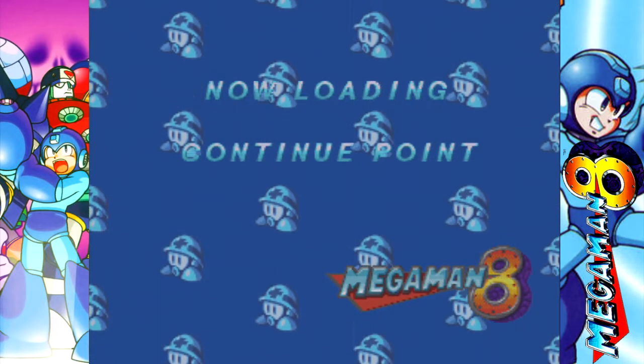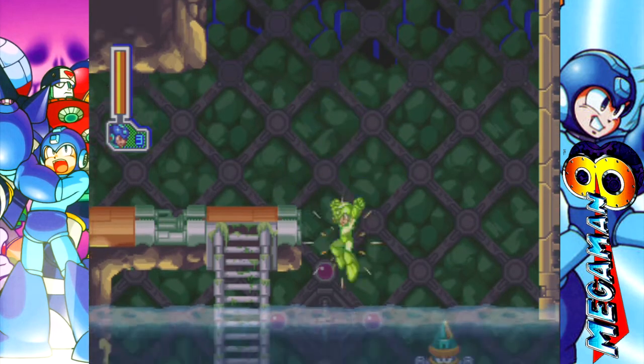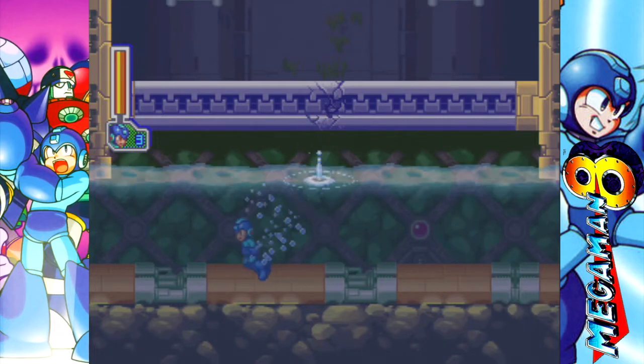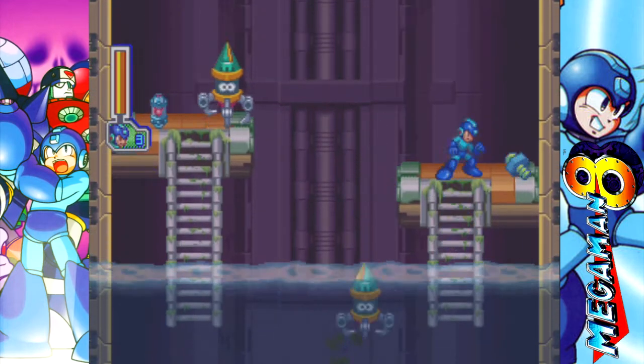We also get a very important Rush power-up, but I'm probably not going to use it — just kind of cripple myself as a challenge. Basically we just got Rush Medic, as I call it. What it does is for about 20 seconds, Rush will fly back and forth on the screen dropping nothing but health and weapon energy. Now you guys see that cracked ceiling right above us — we're going to switch to Astro Crush and break it open. God, I love Astro Crush so much.